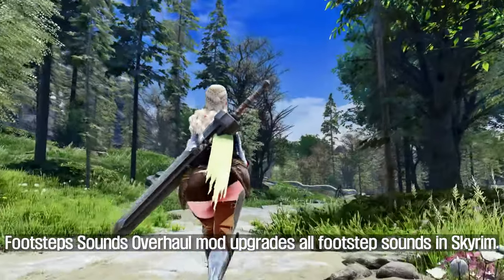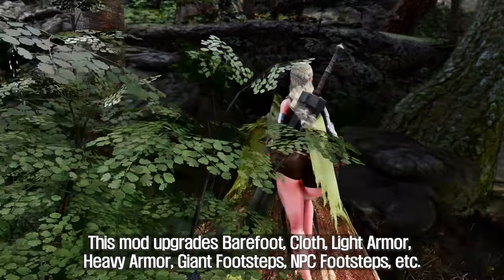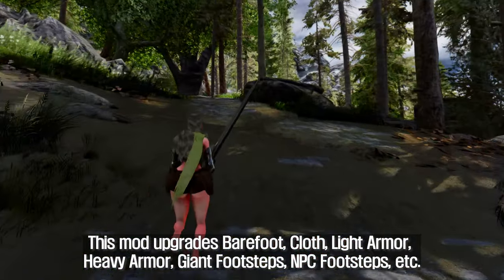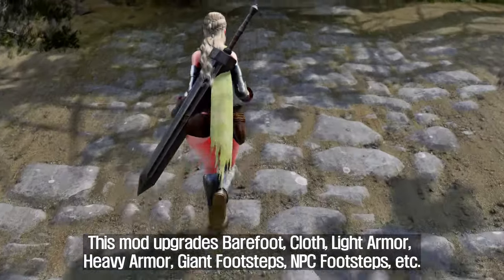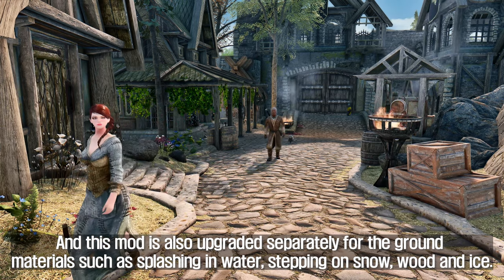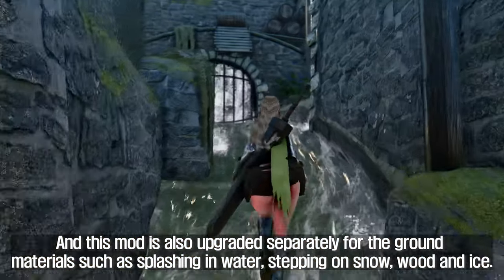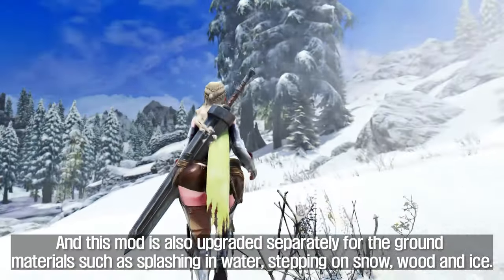The Sounds of Skyrim Overhaul mod upgrades all footstep sounds in Skyrim. This mod upgrades barefoot, cloth, light armor, heavy armor, giant footsteps, NPC footsteps, and more. It is also upgraded separately for ground materials such as splashing in water, stepping on snow, wood, and ice.